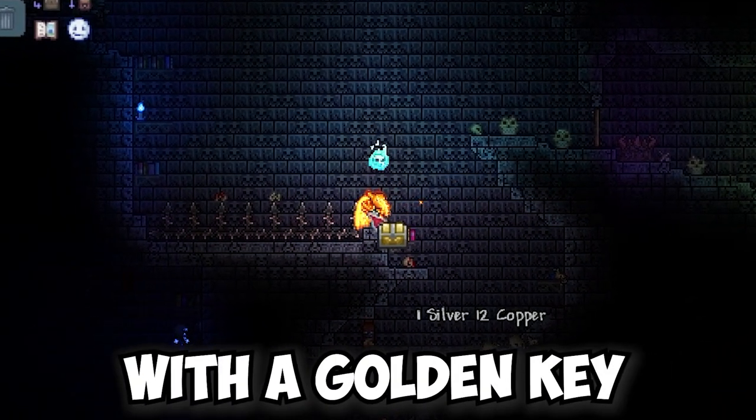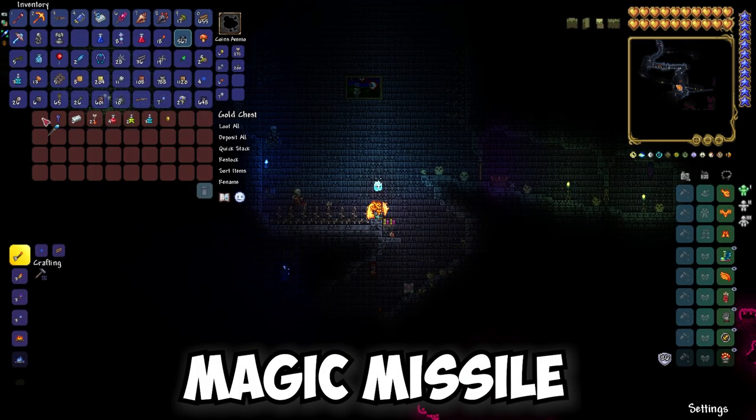Open this chest with the golden key that we took earlier. In this chest is the Magic Missile, which we are taking.